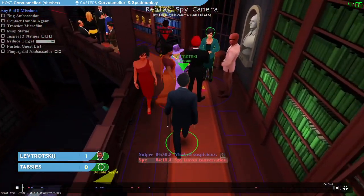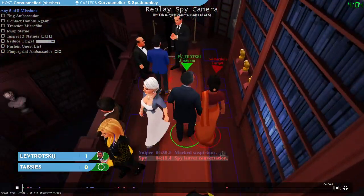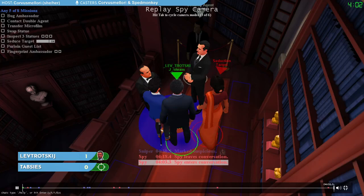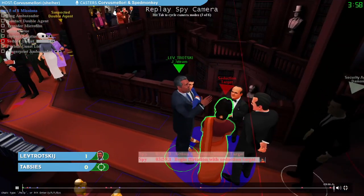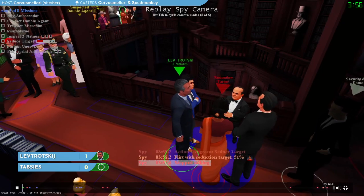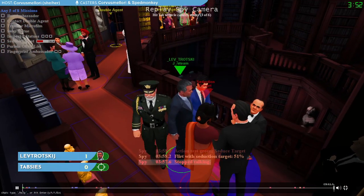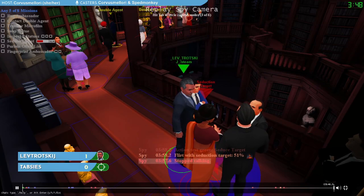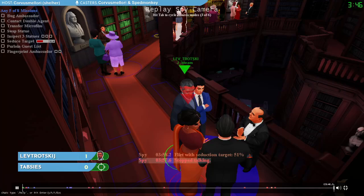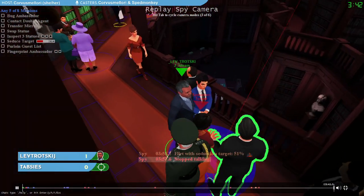It looks like we're going to go try and chase down the seduction target instead. Getting flirt done is something a lot of players will prioritize because it's what we call a soft tell. Soft tells are missions that don't really leave a trace that's visible to the sniper, and that includes things like seduce the seduction target and contact the double agent. Whereas hard tells are things like swap, where there's an actual visual tell that changes to tip off the sniper that something has happened.